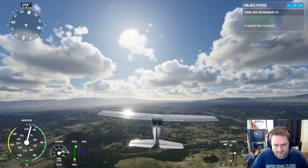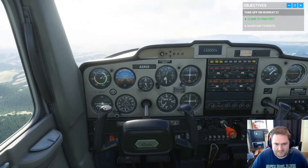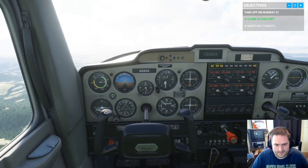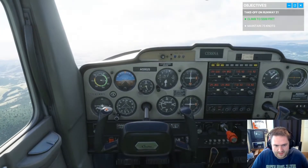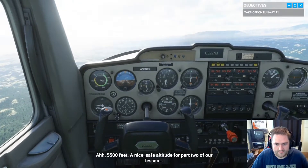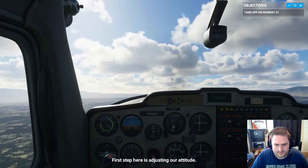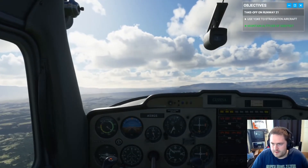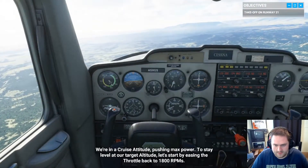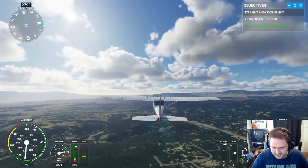3,500 feet. Now we just maintain level and get ourselves up to 75 knots. 65... 70... 75 — a nice, safe altitude for part two of our lesson: straight and level flight. First step here is adjusting our attitude. We're in a cruise attitude pushing max power. To stay level at our target altitude, let's start by easing the throttle back to 1,800 RPMs. How do I set 1,800 RPMs?